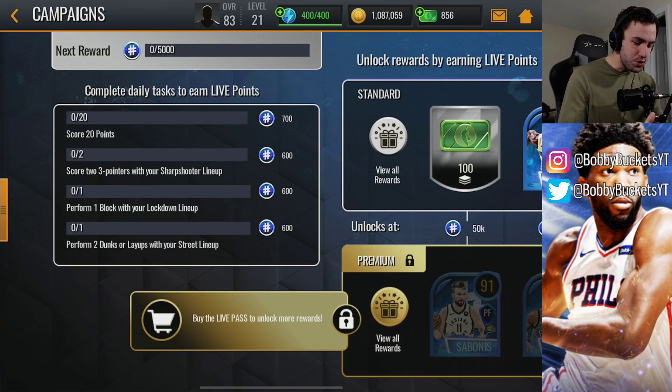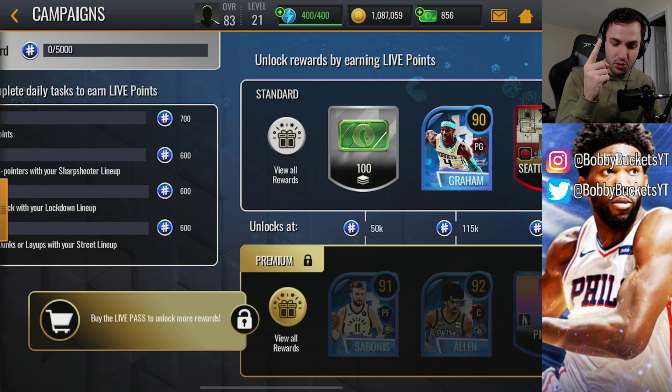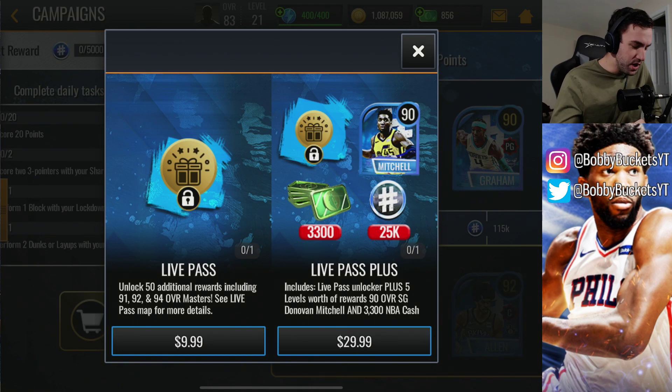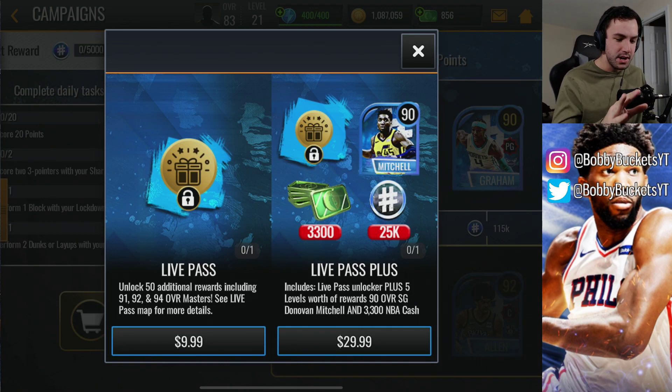They've had a huge revamp to the Live Pass. Number one, there are now rewards for free-to-play players. Number two, it only costs $10 for the base level of the pass. So you guys can see right here — $10 for the base level pass — which will allow you to unlock 50 additional rewards, including a 91, a 92, and a 94 overall master. You can see that in the map.